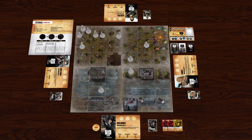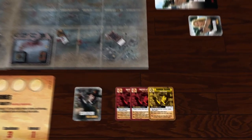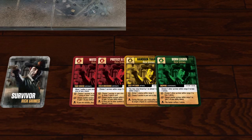During the planning phase, each survivor draws the top card of his survivor deck. This deck represents the survivor's health, so if you don't have any cards left in your deck when you must draw one, you are immediately defeated and all players lose the game. We have drawn Born Leader, so we add it to our hand.